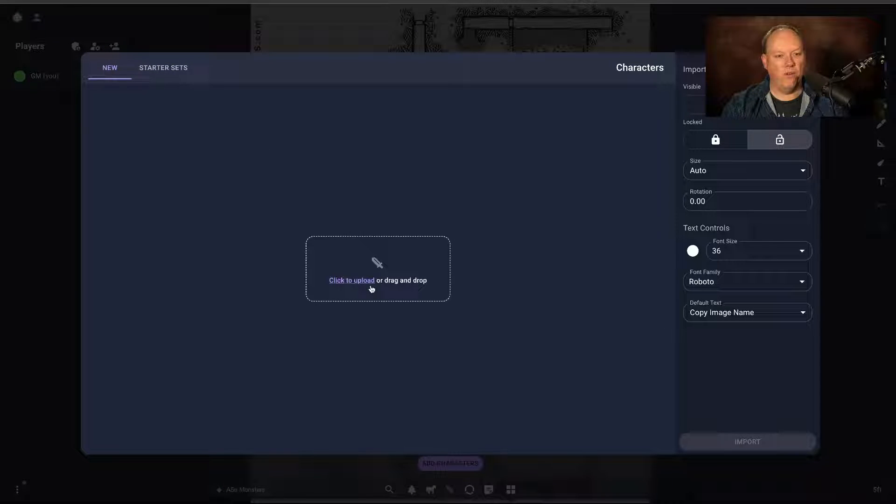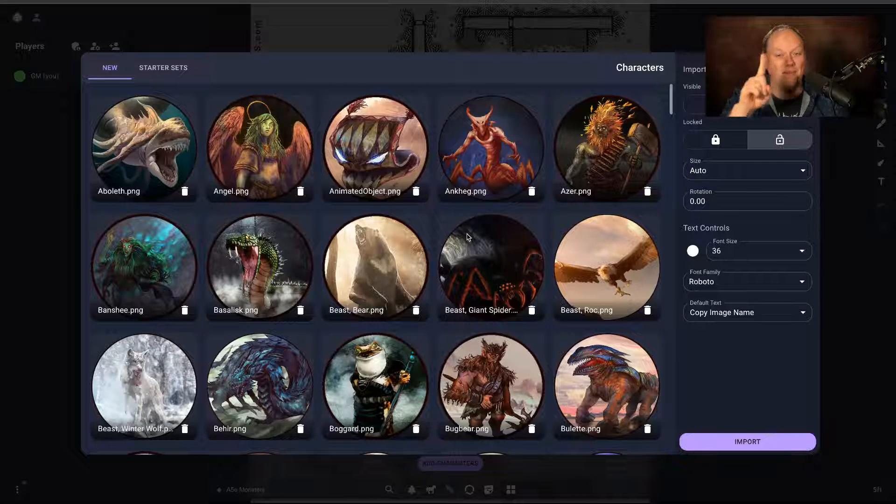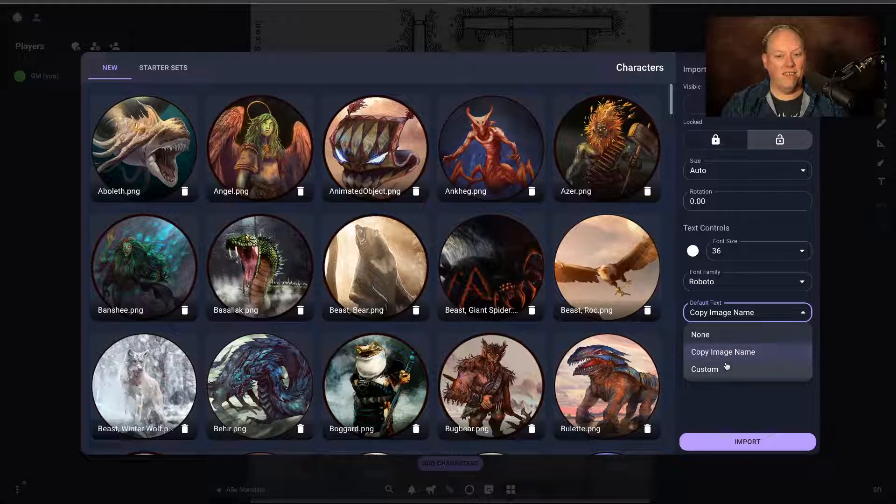Then I'm going to click Add. It has the starter set, but we're going to go to New and it says click or drag to upload. I'll click upload and go to my downloads folder where I have all the tokens — the 175 tokens — and select them all, because you can upload them all at once. You click Open and it brings them in. Now here are a couple of key settings: the default text — you want it to copy image name. Select a font size of 36, and size we're going to do auto. You want to make sure to get all your settings right before you import 170 tokens, so you don't have to do it again.